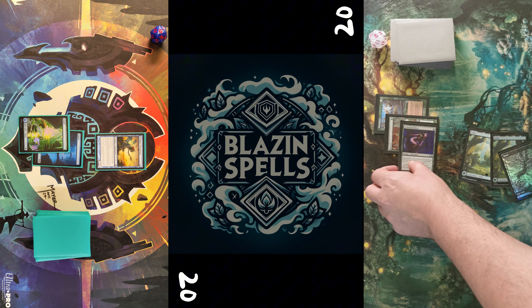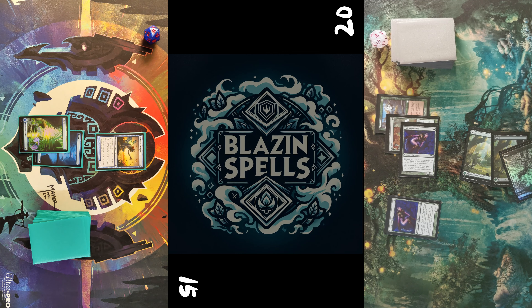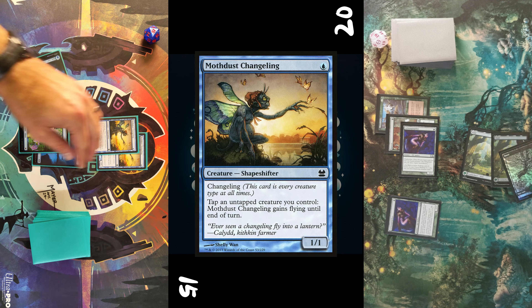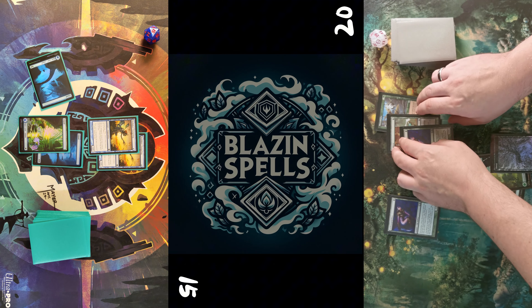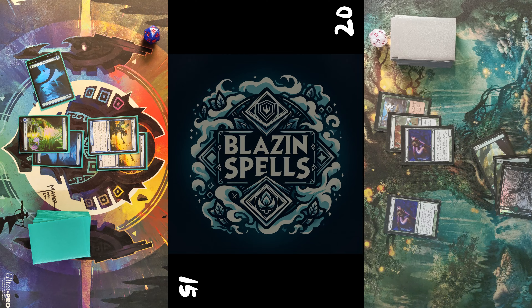Opponent places a third Forest and casts Ancestral Mask, which I cannot counter — it resolves and opponent swings in for five total. I take the damage and pass turn. I draw, play my third Island, tap it for another Moth Dust Changeling, and pass turn.